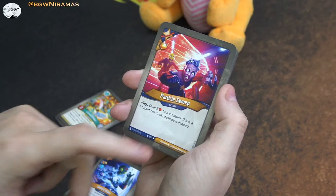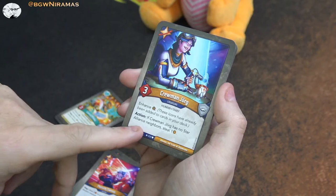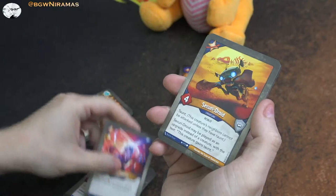Particle Sweep - free amber. Play: deal two damage to a creature. If it is a Mutant creature, destroy it instead. I think this card is going to be really handy in a lot of decks, because just outright destroying a Mutant creature - there's going to be a lot of Mutants. Crewman Jörg - three power, Enhance. This is where one of those capture enhancements comes from. Action: if Crewman Jörg has no Star Alliance neighbors, steal one amber. It's very situational - if he doesn't have Star Alliance neighbors and he's only a three, I don't know how good that is. And here's another Particle Sweep - I like having two of those.